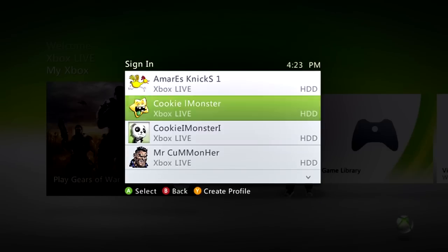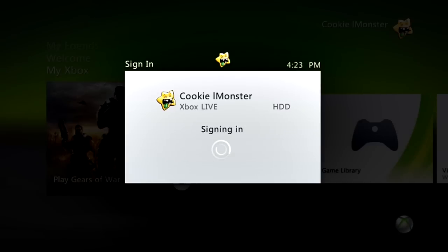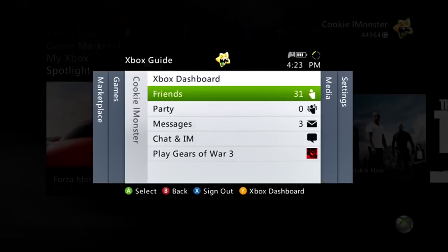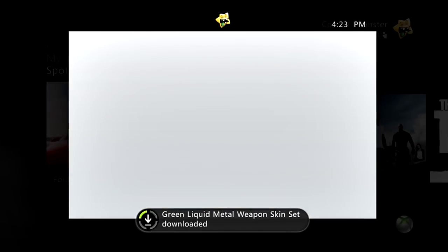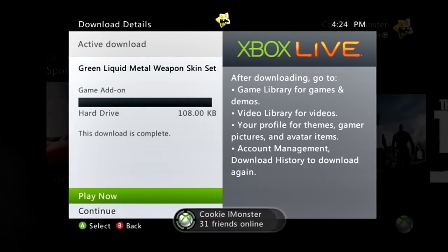Hey what's good YouTube, this is Cookie Monster back again with another video. I'm going to show you guys two things. First is the weapon skins — the Liquid Green skins. I signed it so you guys can see me actually download it. The green liquid metal skin, that's what it's called.